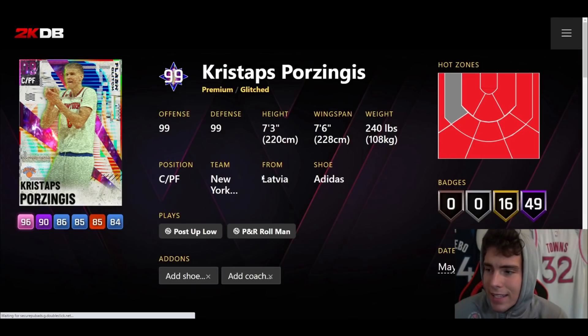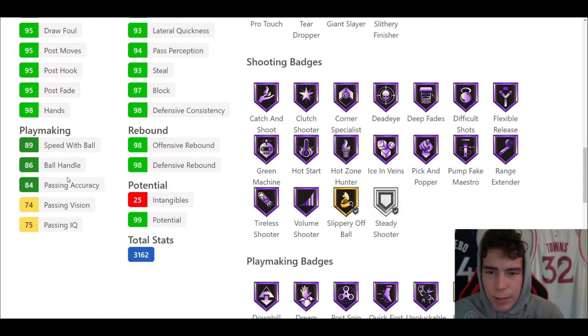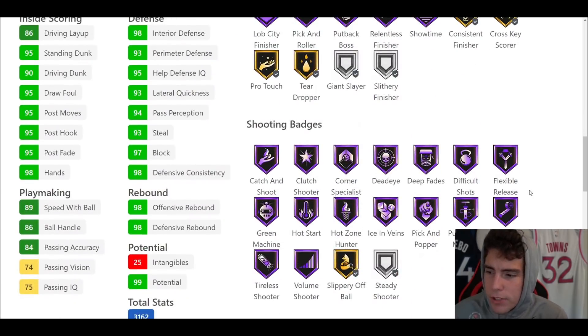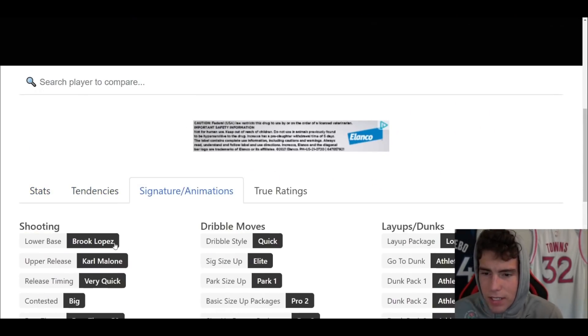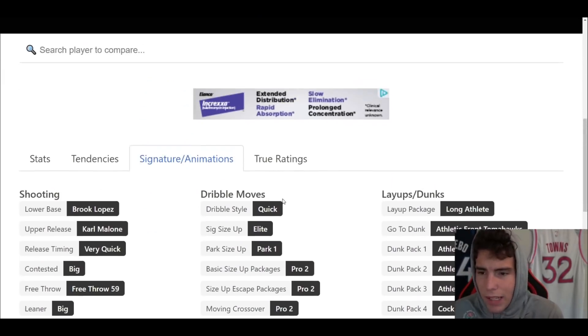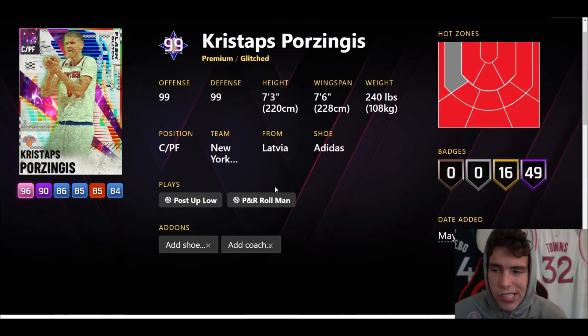Next we see dark matter KP — center/power forward, 7'3", 7'6" wingspan. Hotspots from everywhere. 49 Hall of Famers, 16 on gold. 96 three-ball, 90 driving dunk, 89 speed with ball, 86 ball handle, 90 speed/acceleration with a 93 lateral quickness. Decent rebounder. Hall of Fame showtime, range, flexible, Hall of Fame quick first step, unpluckable. Defensively very solid. Tendency-wise solid. Jump shot — Brooks release on very quick, which is a solid release. Pro two sides escape, pro one moving behind the back. I think he's going to be a worse version of Bobo.